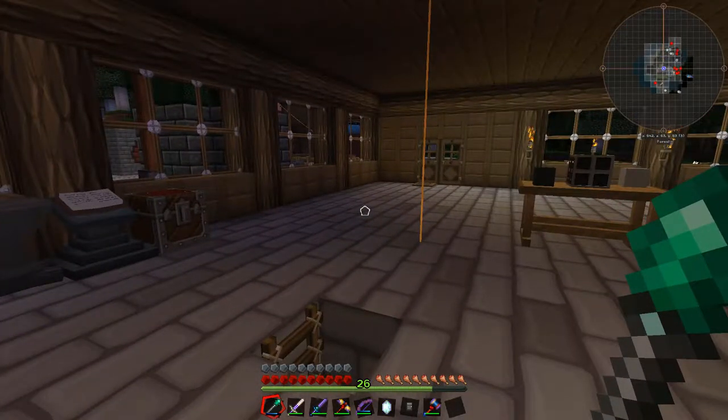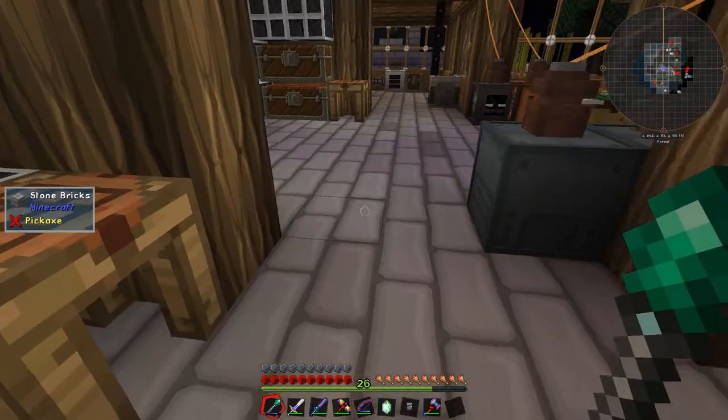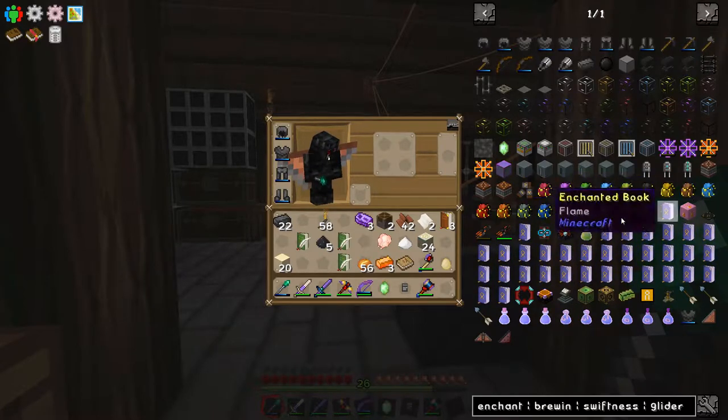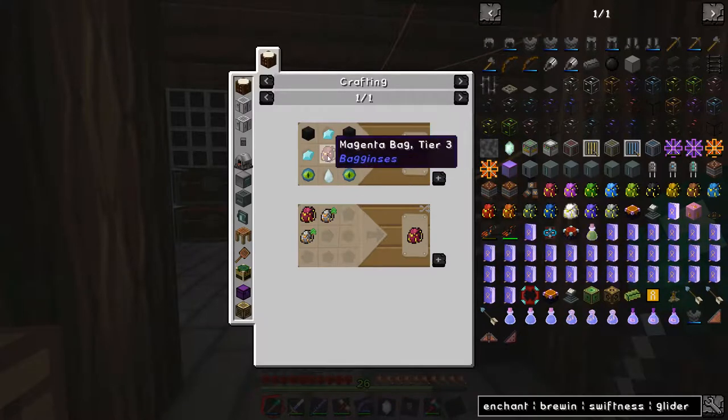Where were we before we got completely distracted? What else is on our list? Dark steel armour and glider upgrade — done. Staff of travel — done. Capacitor upgrades — done. Nutrition module — still need to do. Storage bag of some kind — still need to do. Bottles for dragon breath — got. Standard tools — done. Plenty of food and cobblestone — not got yet. Let's work on our bag next. I'll be looking at the Baggins bag, tier 3, which is soulbound — so if I die I don't lose my bag.